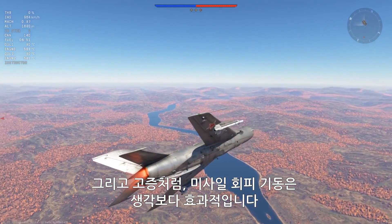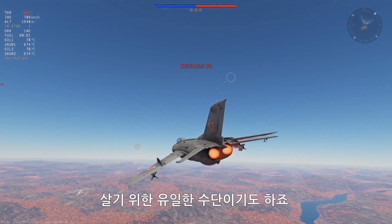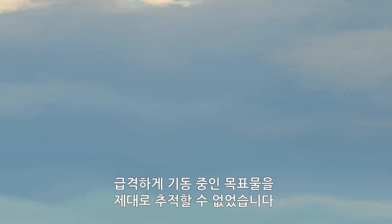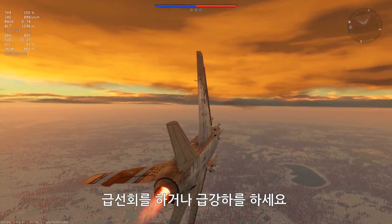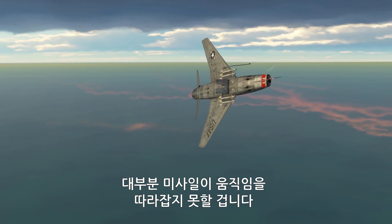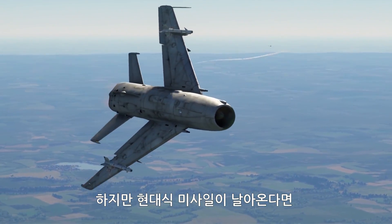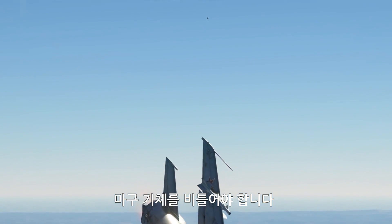Secondly, just like in real life, anti-missile maneuvers are nothing to sneeze at and will be your literal lifesaver. Luckily, early missiles were unable to properly track swiftly maneuvering targets. So when you see the warning, change your course drastically — take a sharp turn or dive out of the way. In most cases, a missile won't be able to mirror the maneuver in time and consequently will lose you. But if someone uses a modern missile against you, you will have to work really hard to shake it off your tail.